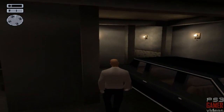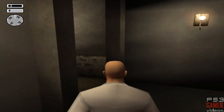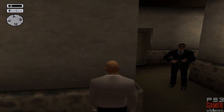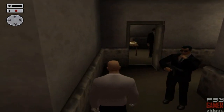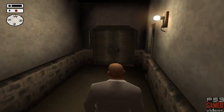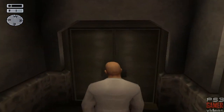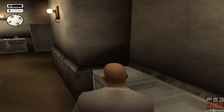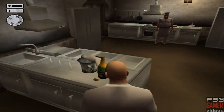Now we have got inside the building, you just want to be careful around this area because if you run past guards they'll see right through your disguise and that is not what we want. So keep your distance from guards and keep walking — the same applies outside of the place. Keep walking and then walk through to the kitchen and you'll pick up the champagne glass.